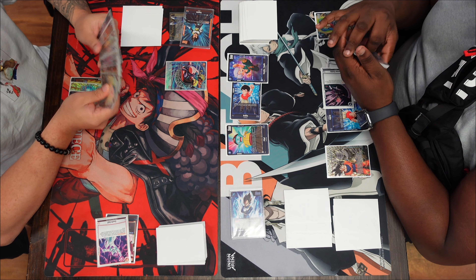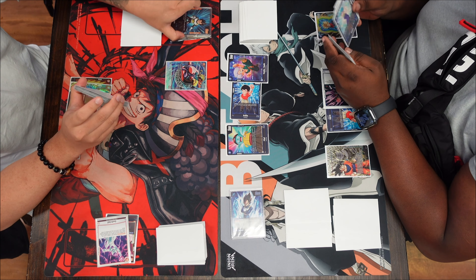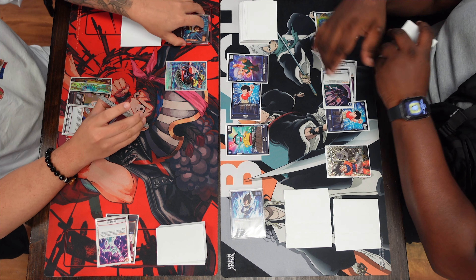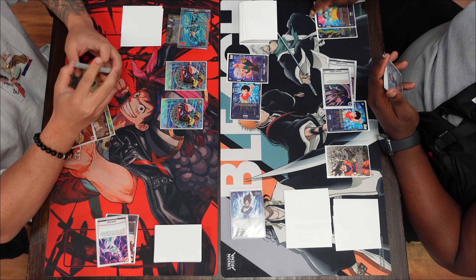I should have gotten a full deck profile from Jimmy — he pilots it really well. He goes ahead and awakens. If you don't know, yellow Vegeta at end of your turn restands two energy, so you're essentially using more energy than you have — very strong. He then plays another Majin Buu, another 25k of pressure, swings 20k at my leader, and I combo out with a peel-off.